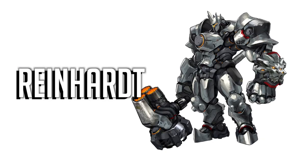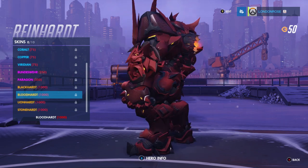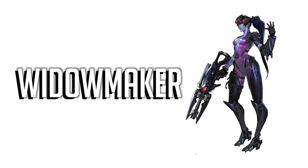My favourite colour is red, so for Reinhardt, I believe his best character skin is Blood Hart. He's got fire coming out of his chest, he looks pretty damn awesome, even without his hammer in his hand. If you're going to kill lots of people, why not do it looking like a dandy vampire?